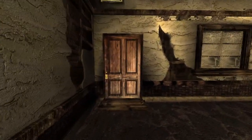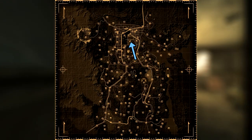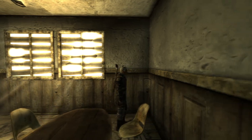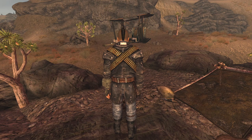Next up is the Explorer's Lab Coat. This is a unique version of a Merc Troublemaker outfit and can be found on Orion Moreno, who can be found in a house a little ways from the NCR Sharecropper Farm. The outfit has an increase in DT from 1 to 8 as well as weighing less, from 8 to 3.